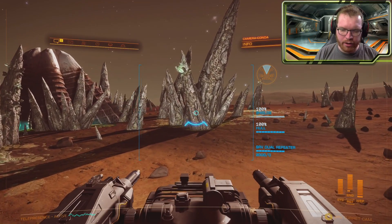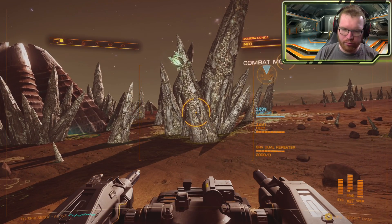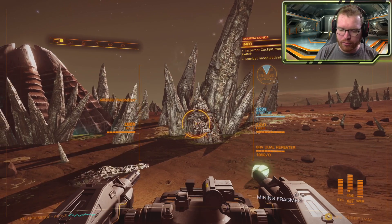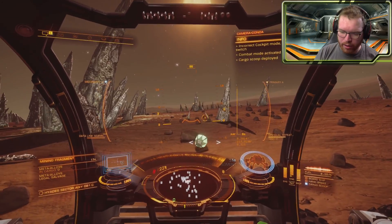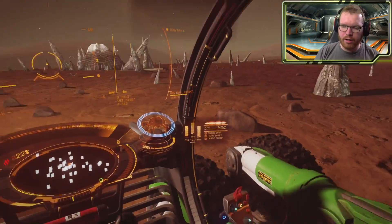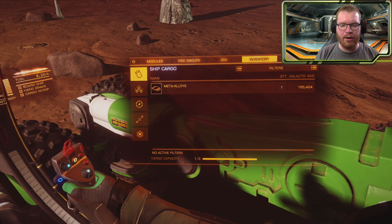Get into your turret and just shoot the spike — it doesn't really matter where, just get into combat mode. Just shoot the spike anywhere and the spike will quickly be destroyed. And you will have one meta-alloy that you can now just open your cargo hold, drive over, and there you go — you now have yourself a meta-alloy.